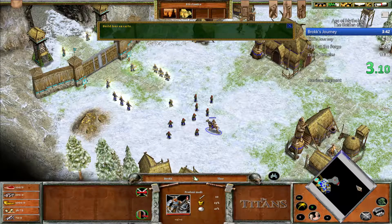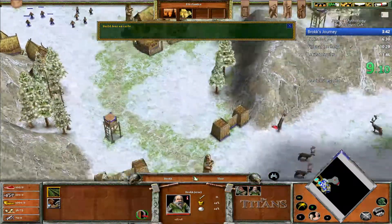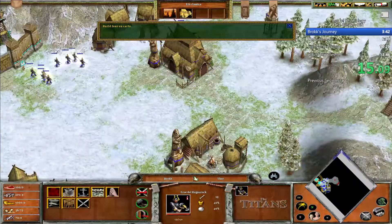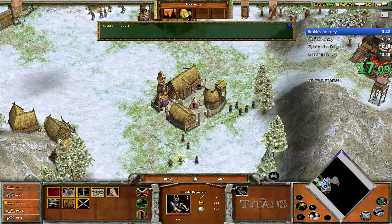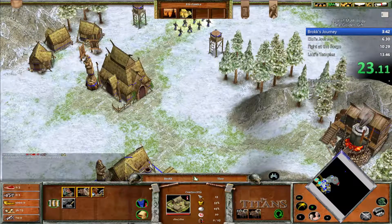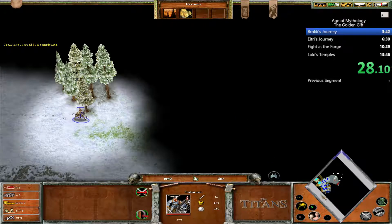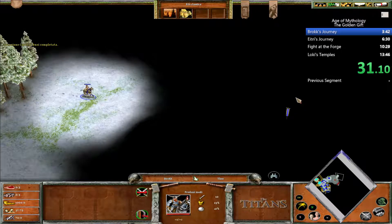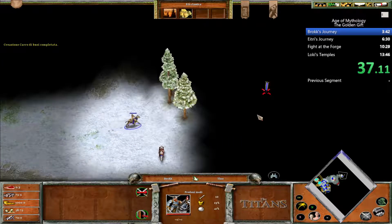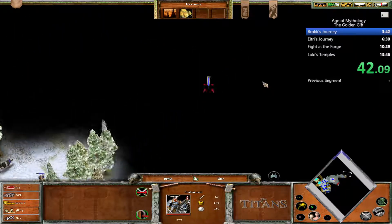The first thing I'm going to do is send this cavalry over there and use some of these guys to harvest resources and send my heroes over there. The objective in this mission is to make 4 ox carts and send one of my heroes and those 4 ox carts to the other side of the map. There is an optional objective in this mission which makes it much faster, so I'm going to go for that.